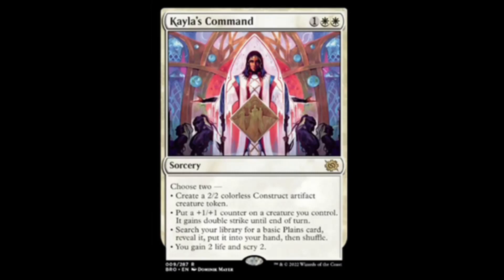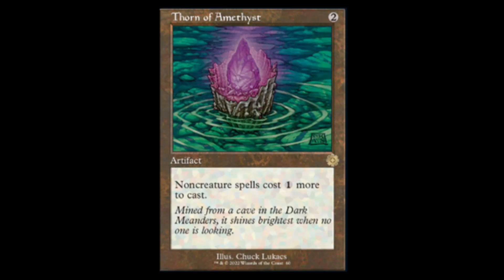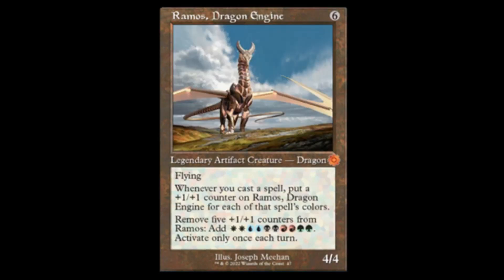Thorn of Amethyst is back — non-creature spells cost one more to cast. We don't miss that. Next we have Ramos, Dragon Engine reprint for all you Commander players who want something sweet in the old border — six colors for a 4/4 dragon with flying. Whenever you cast a spell, put a +1/+1 counter on Ramos for each of that spell's colors. Remove five +1/+1 counters from Ramos and get ten mana — two of each color — and you can only activate it once per turn. Once a turn you get ten mana, cast everything in your hand, and put all the counters right back on it. Commander players are drooling — get one of these in foil.